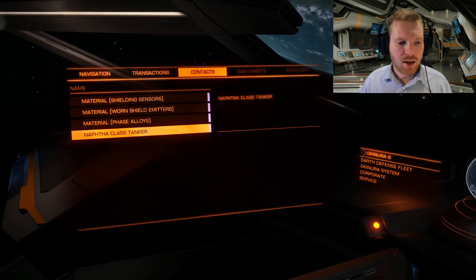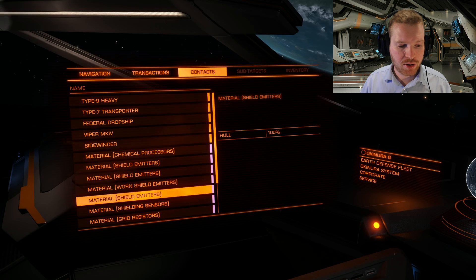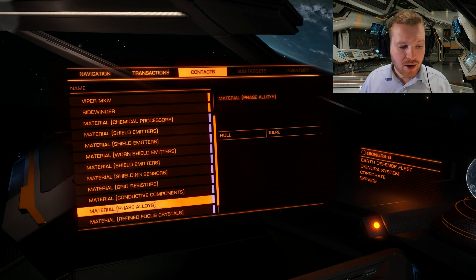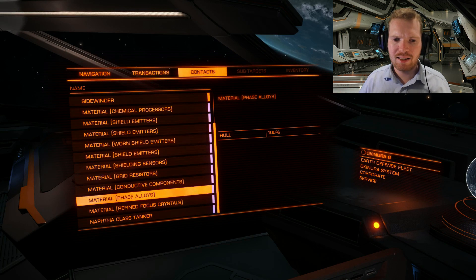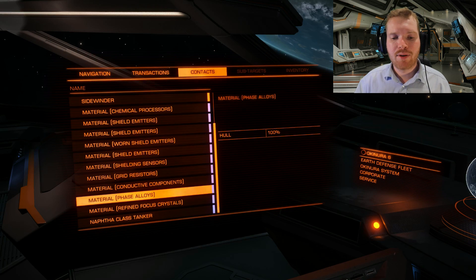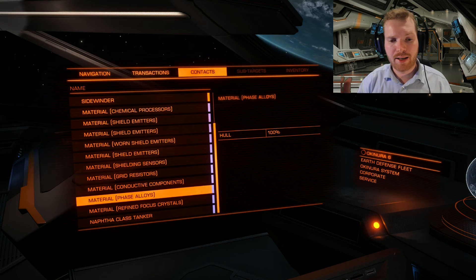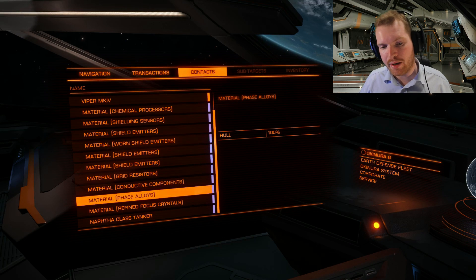After board hopping, we are back and all the stuff is now spawning again. We have some chemical processes this time, more shield emitters, shielding sensors, grid resistors, conductive components, phase alloys, and refined focus crystals. It looks like this thing is on the same loot table as Dav's Hope - the same set of materials is available here.